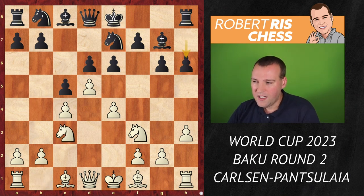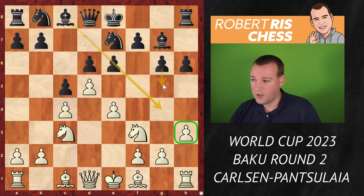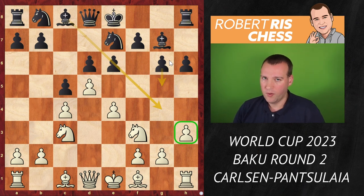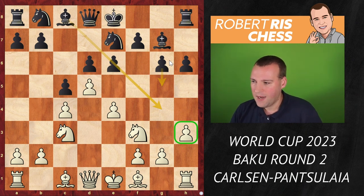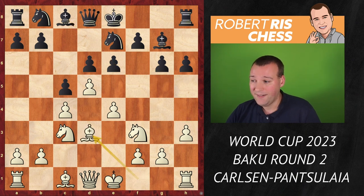Now the move h6 was played — both sides making subtle waiting moves. The move h3 was probably designed against ideas based on bishop g4. Maybe black wants at some point to play g5 and the knight can come over to g6. Very subtle pawn play by both sides. There have been just very few games in this exact position.